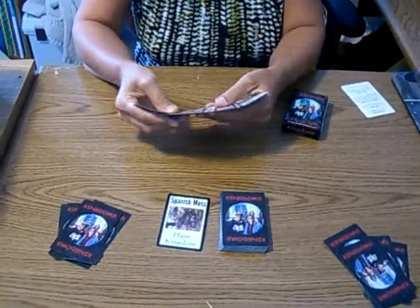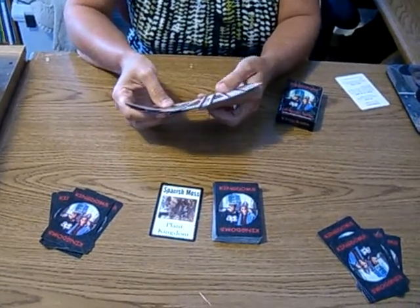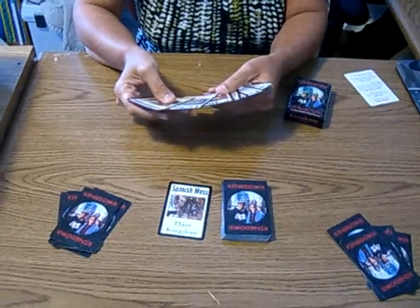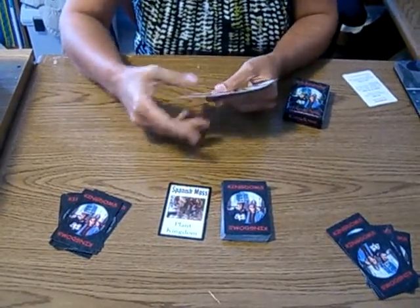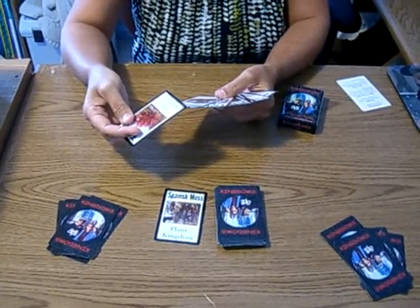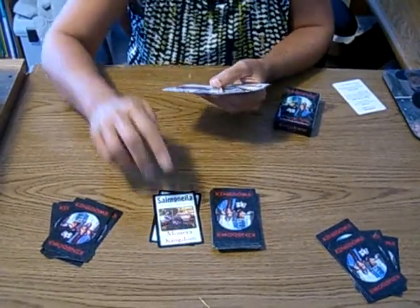So I have two protist, two animal, two fungi, and one monera. So I'm going to be collecting either the protist, the animal, or the fungi — I don't need plant. I'm going to pick from this pile, and I have a plant, which I don't want. I pick a card and then I discard a card. I'm going to discard my monera, my salmonella.